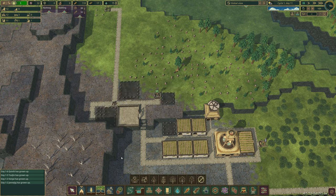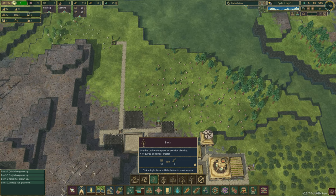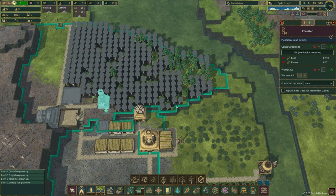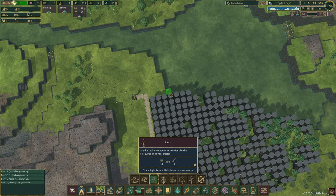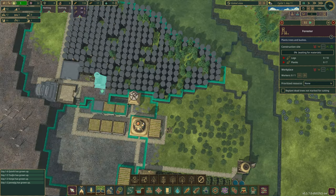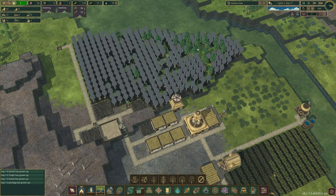We'll plant birch trees for now, and later down the line once we have another forester we can look at switching to pine. Let's make sure everything's covered — extend the area a bit, take it up by one, add three more at the end. Then we wait for those trees to be chopped down and continue from there.